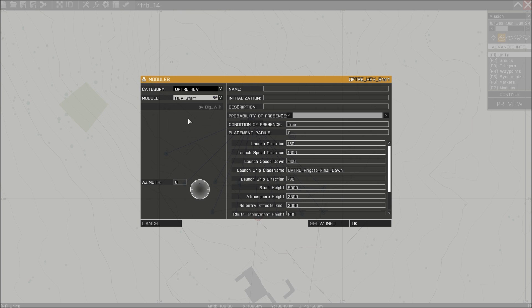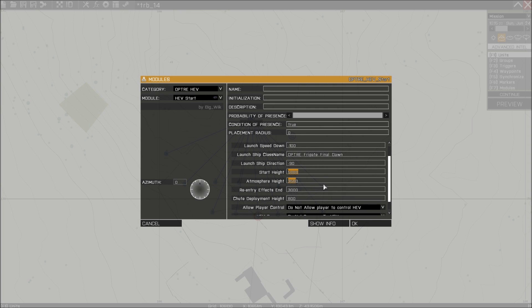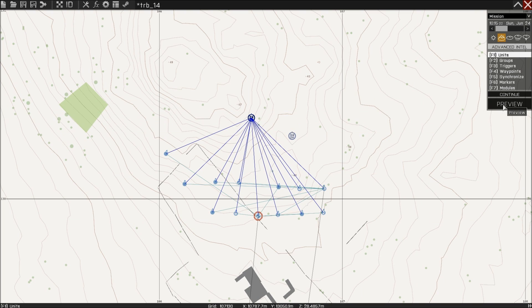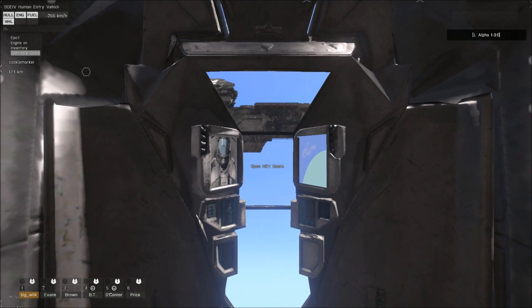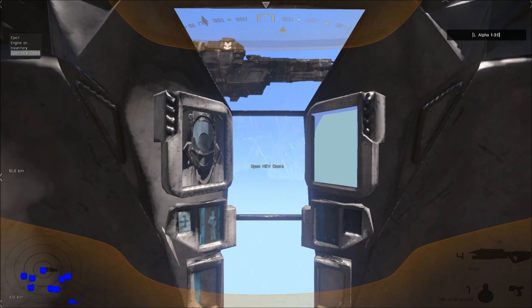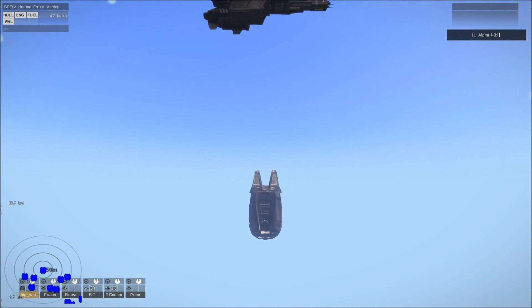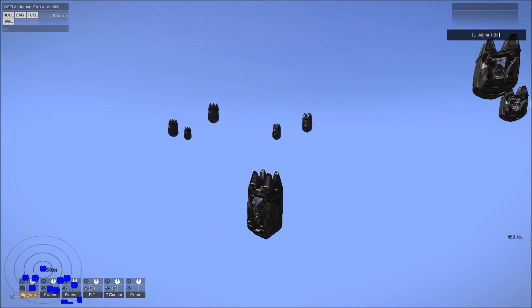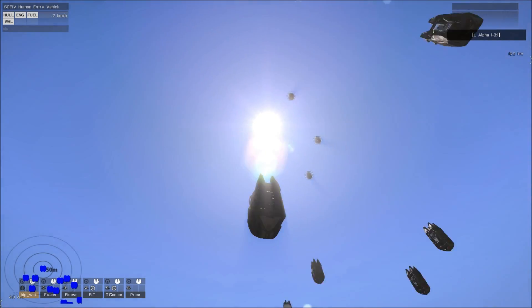The HUD start module is extremely experimental and will look completely different by the time you get it, but it has a few cinematic options and allows you to start at different heights. We've put the start height at 5,000, atmospheric entry starts at 3,500, re-entry effects end at 3,000, and there's a shoot deploy height setting plus an option to allow players to control the HEVs. We'll switch the HUD on since you control the HEV via the HUD when the engines kick in — the engines kick in when you enter the atmosphere. Also worth noting: when you're in third person the left-hand display stays with you, which is quite useful.